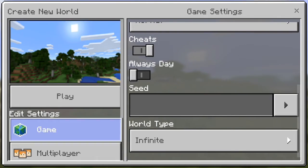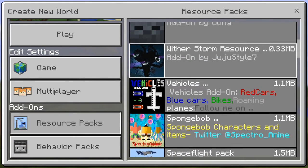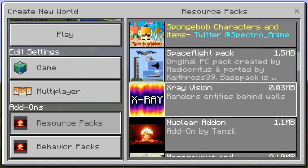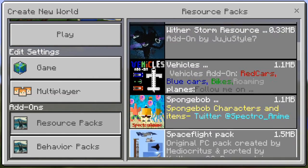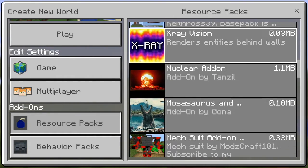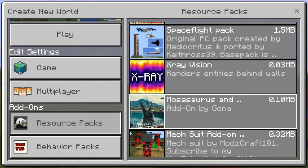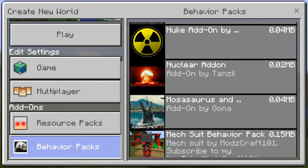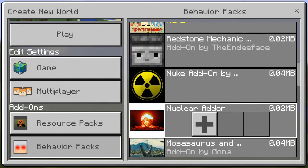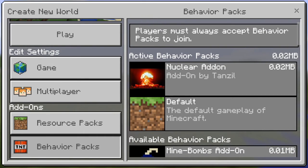Turn cheats on, and then once you download the files, go to Resource Pack and find the add-on. For me it's called the Nuclear Add-on. Then go to Behavior Packs and select that one as well.